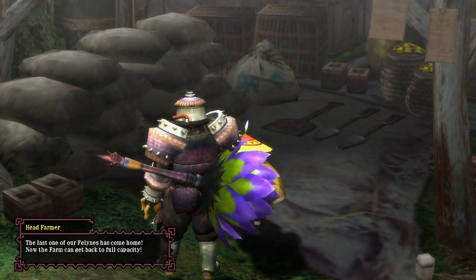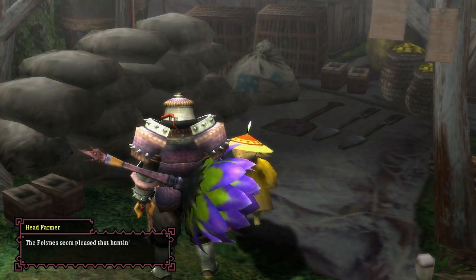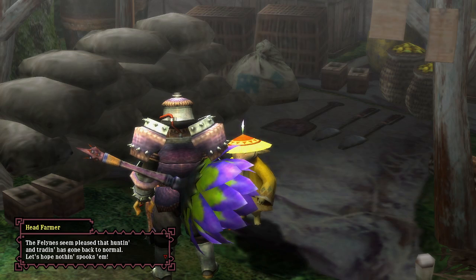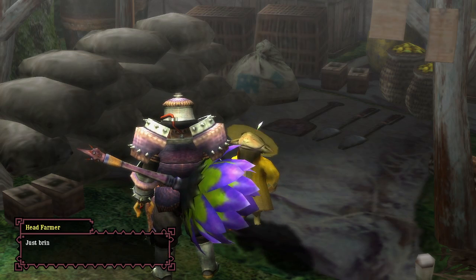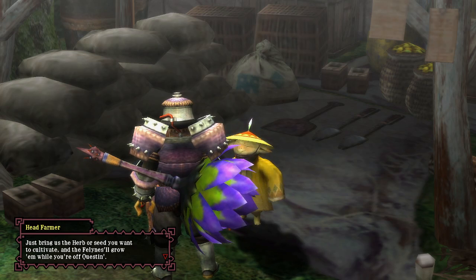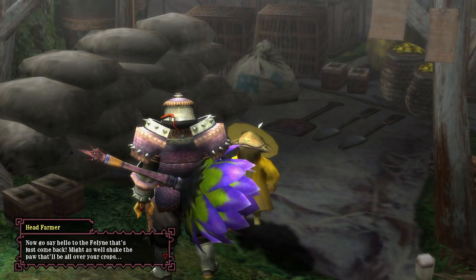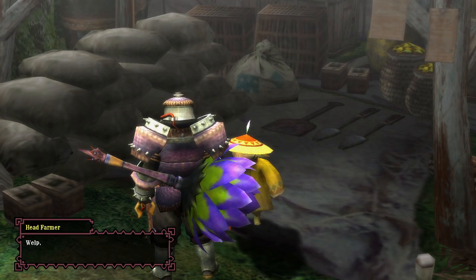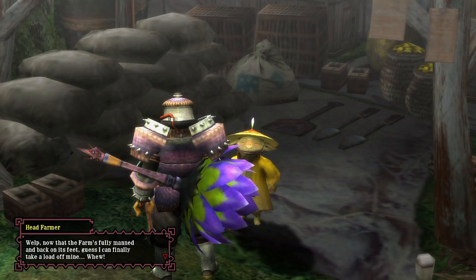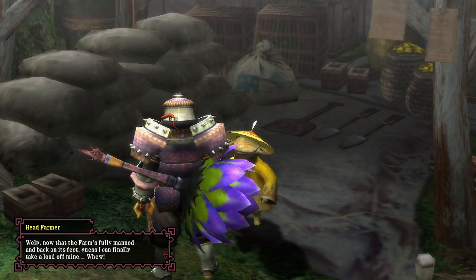The last of our felines has come back — the farm is back to full capacity. The felines seem pleased that the hunting and trading has gone back to normal. Just bring the herb or seed you want to cultivate and the felines will grow them while you're off questing. Now the farm's fully manned and back on its feet.